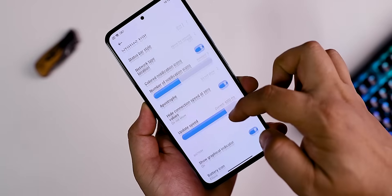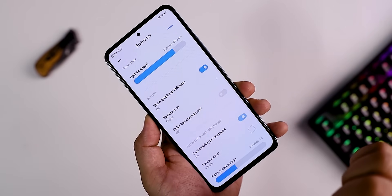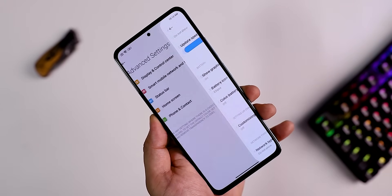The status bar is completely changed. This includes the graphical indicator, battery icon, color battery indicator, and customizing percentage. You can enable color battery indicators and manage the colors with this option.